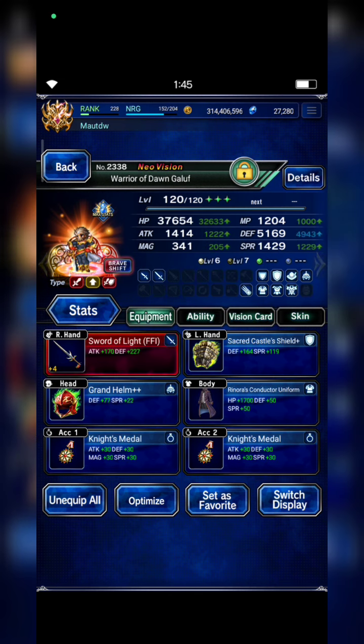And Warrior of Down Galuf — make sure he has at least 100% fire, ice, and lightning resistance, plus high HP and defense.